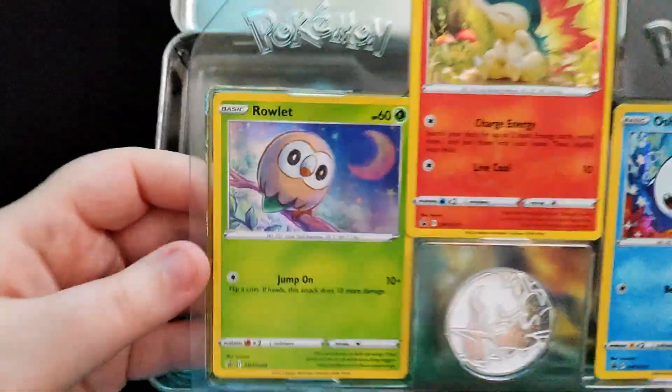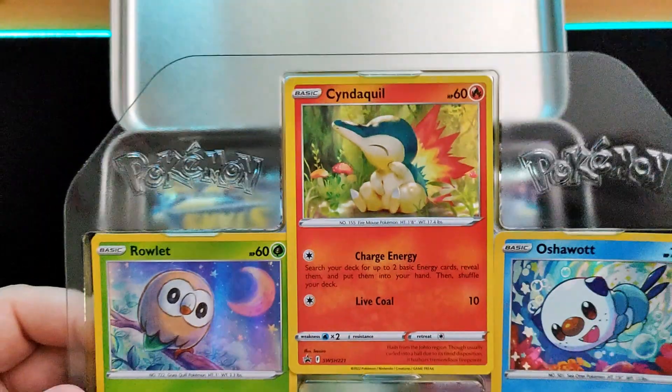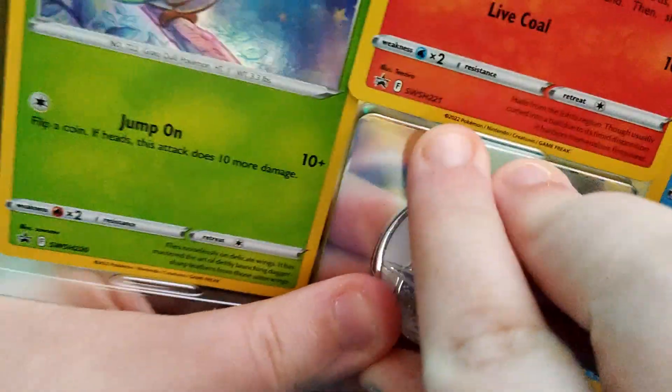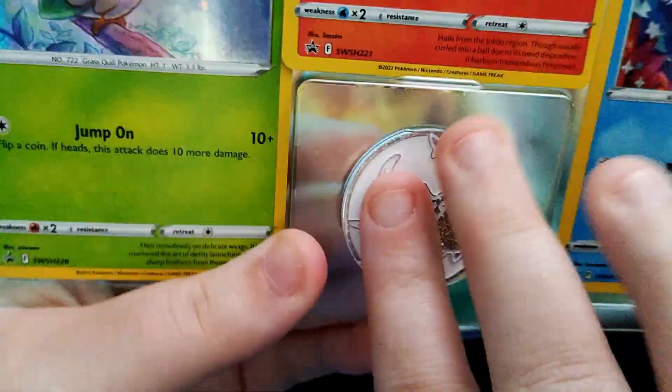Oh, it's upside down. They're cute, they're nice roses. Violet, Cyndaquil, Oshawott — starters from Legends of Arceus. Oh wow, look at that coin! The coin is fantastic.